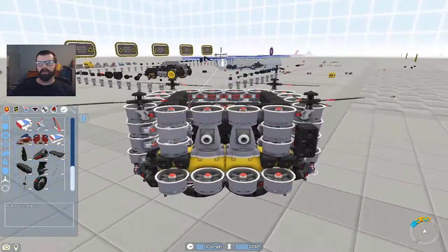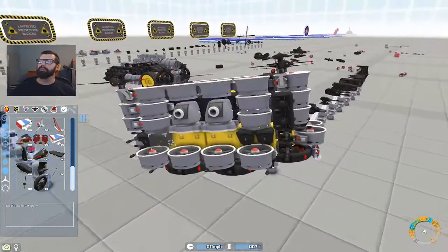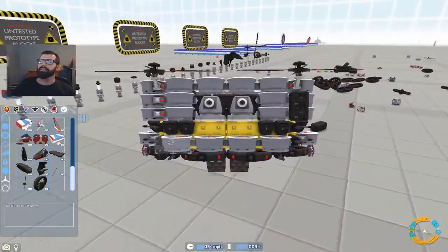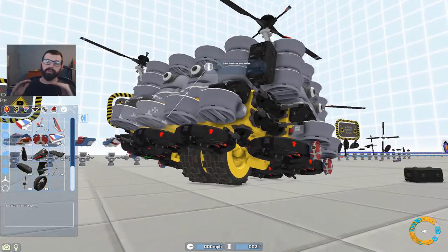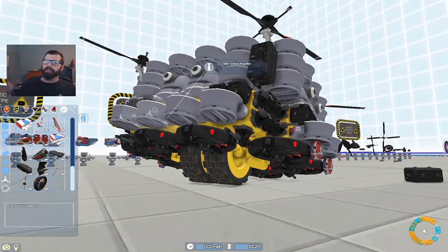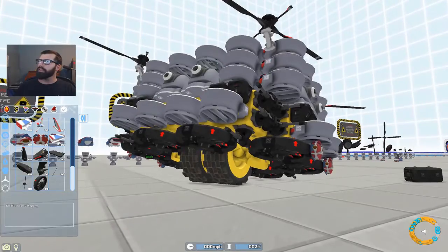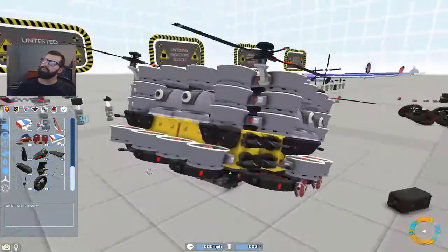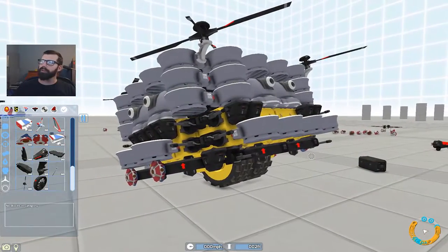I don't think we're winning too well with this one right now. Everything but the flying part — if it was just a tank with two wheels we can do that, or if it was a tank with four wheels and a bigger wider surface we could make it fly. But the two of them together is what's really getting us. This has totally got me befuddled.